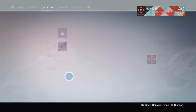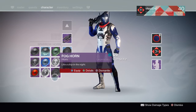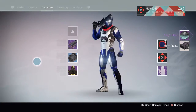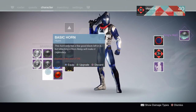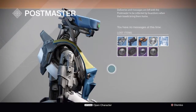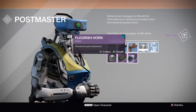So since we have two Fog Horns, we'll delete one. Get the King's Horn — legendary — and put the King's Horn on, then dismantle that. Go here and pick up all the ones we don't have. We'll get the Alert one too.